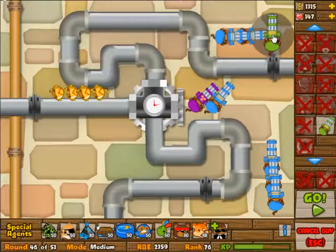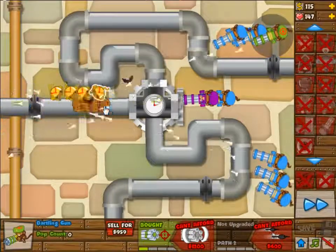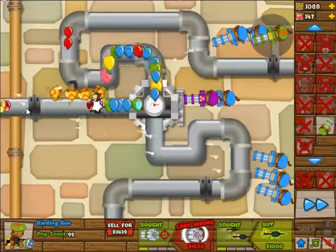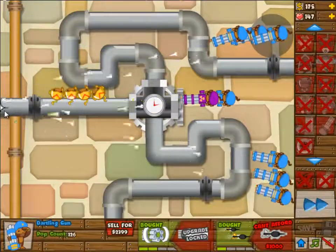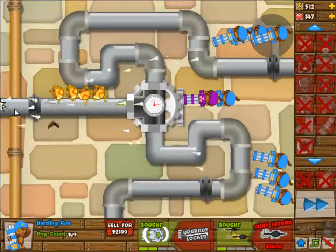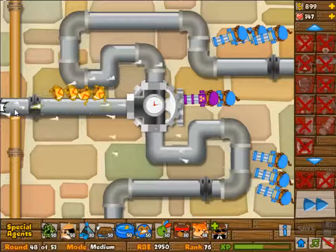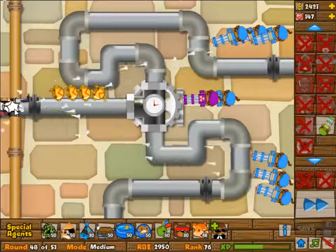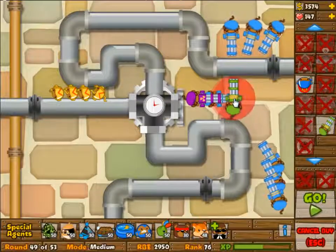As you can see it's clearing up quite nicely at wave 45. We're getting extra money and another dartling gunner — wave 46 is indeed going top, which makes things easy. At this point you can sell the boomerang monkeys because they're no longer very useful. The only wave we still have to worry about is 49. The two MOABs at wave 50 will melt so quickly by now that you really don't have to worry about it.